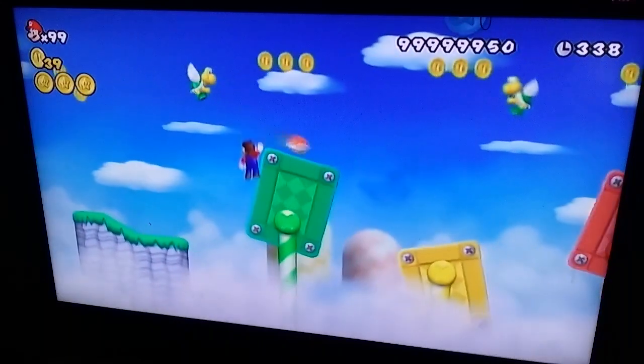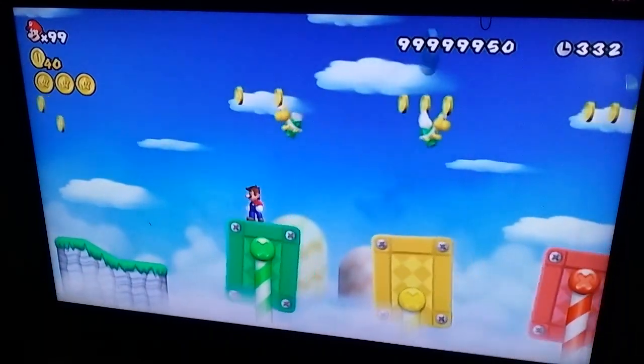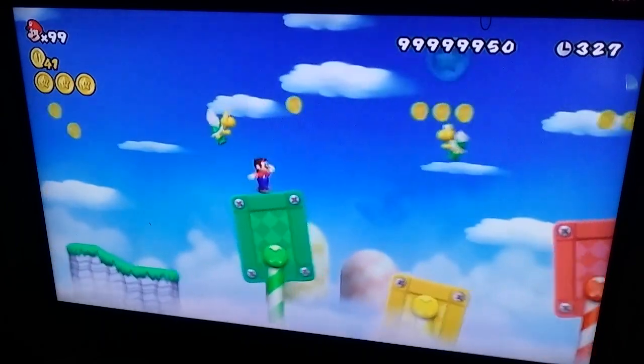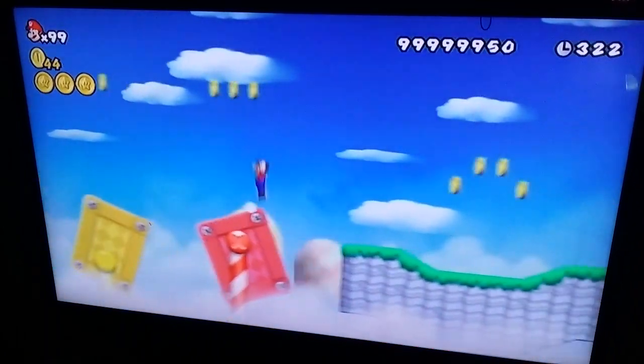Now for the second one. This implies jumping, so we need to jump upon one of the paratroopers as long as they can come. Here we come, let's get it. Got it. That's how you get the second Star Coin.